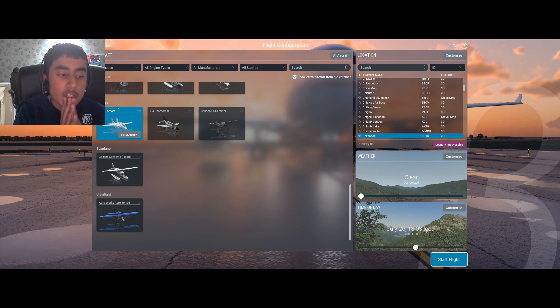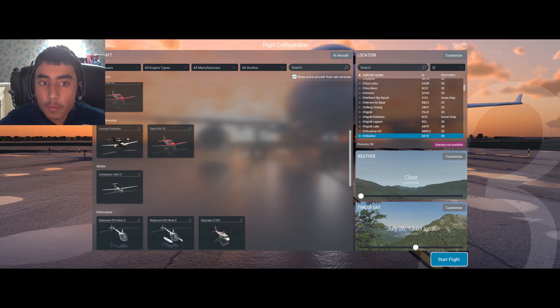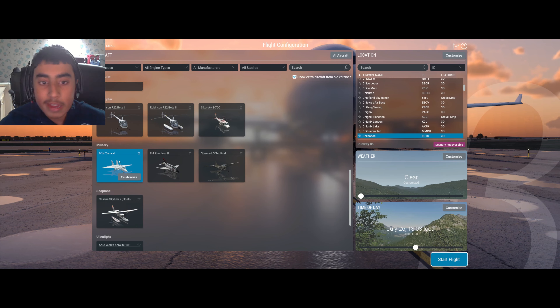Oh my goodness — we literally have the F-14 Tomcat right here! We have the Grumman F-14 Tomcat, which is an awesome aircraft made famous by the two movies Top Gun and Top Gun Maverick. This is just an absolutely awesome plane.